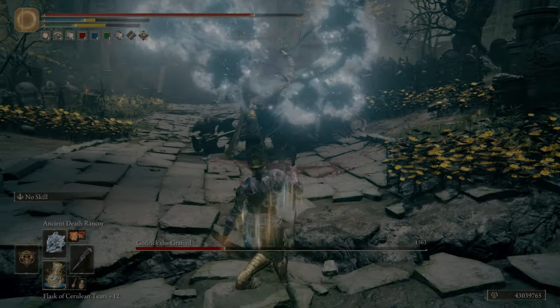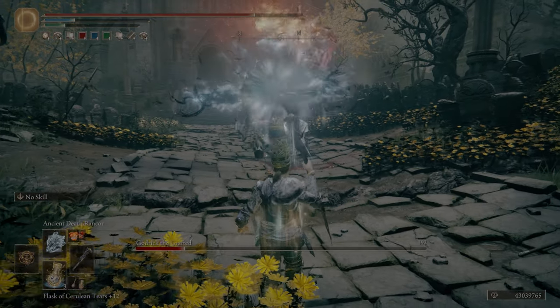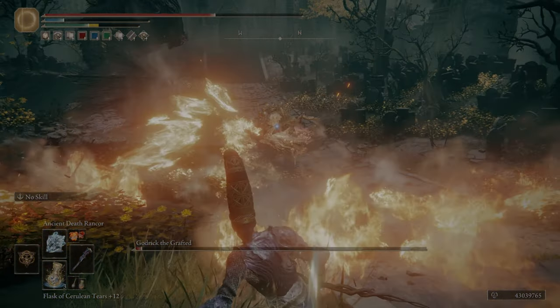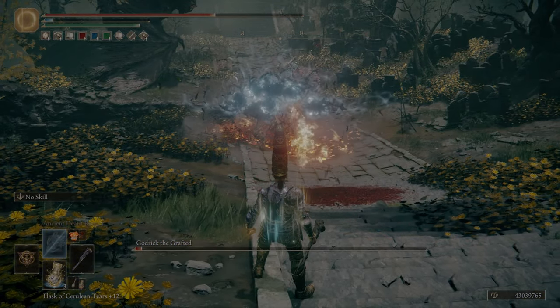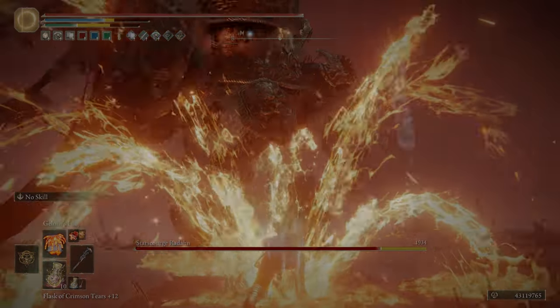If you wanted to go for a lower damage build but with more diversity, you could go with the Gloam Thinstone staff and the Golden Order seal, because those actually have different softcaps compared to the Prince of Death staff. The good thing about any Int and Faith build is you get so much diversity with your spells, including spells that no one really uses, such as Ancient Death Rancor or Gloam's Friary.